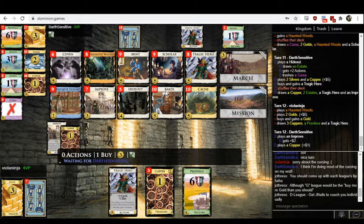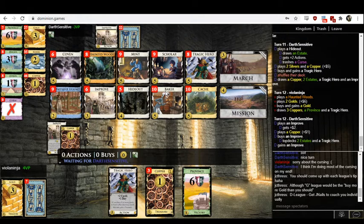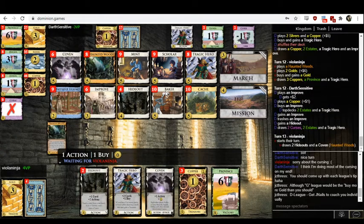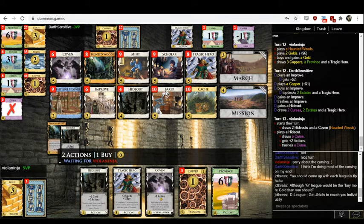I wouldn't mind a single Baker. Baker isn't a super strong card, but having an extra coffer or two can be kind of helpful in smoothing out your turns in an inconsistent deck like this — like, oh no, maybe I hit seven, I've got a coffer stored up. So I wouldn't mind a Baker buy around this time either.